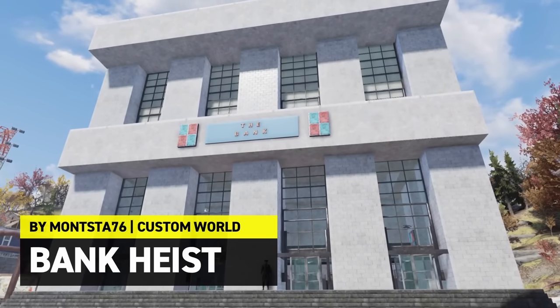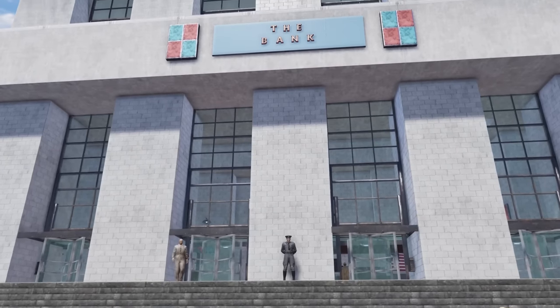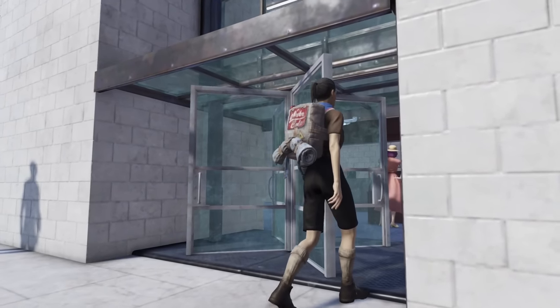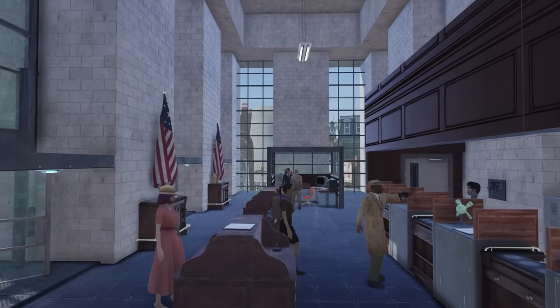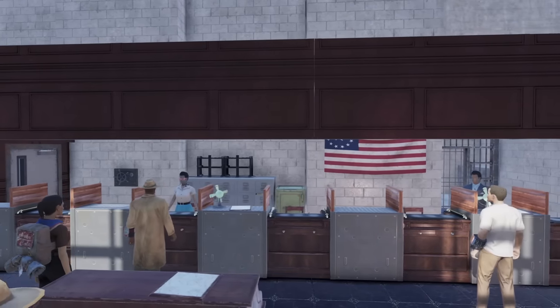Up next we have Monster76's Bank Heist, built in a custom world. We did actually feature shots of this in a recent lore video exploring the story behind the sleeper agents of Project Somnus, but it definitely needed a longer tour. Stacked coddams and custom-made glass rolling doors take us inside, and the interior and general theme was actually based on the bank heist scene from the beginning of The Dark Knight.